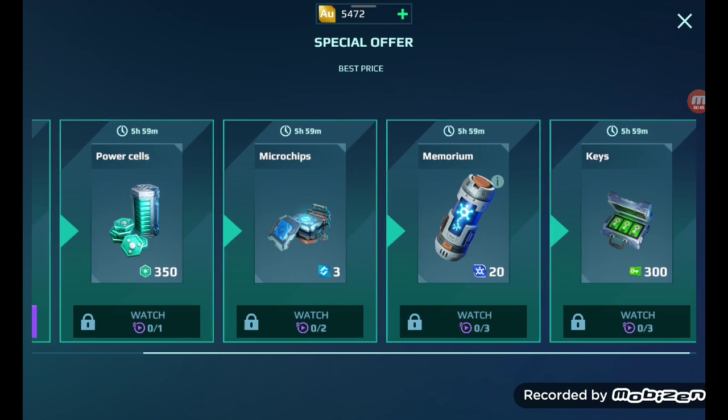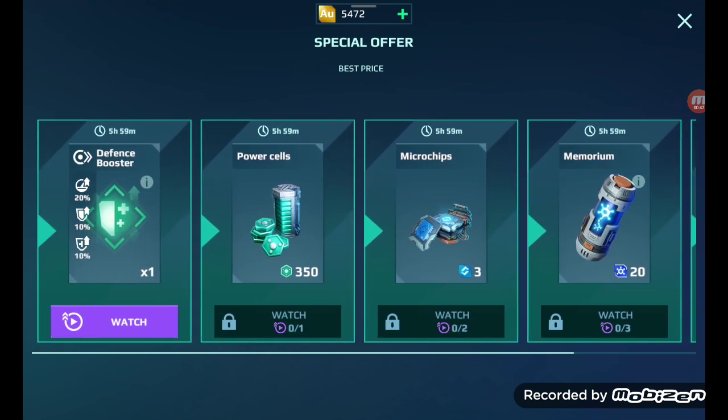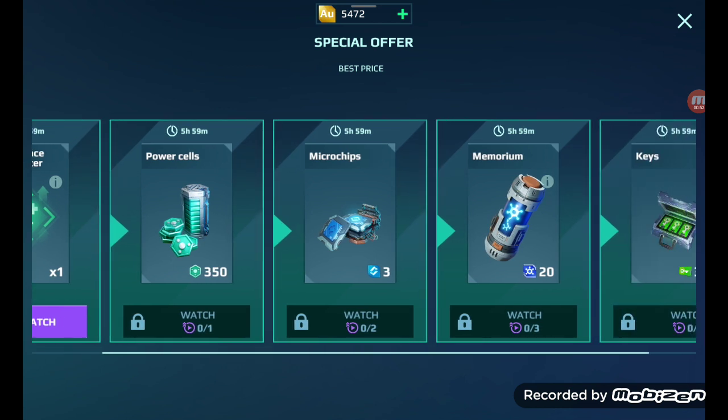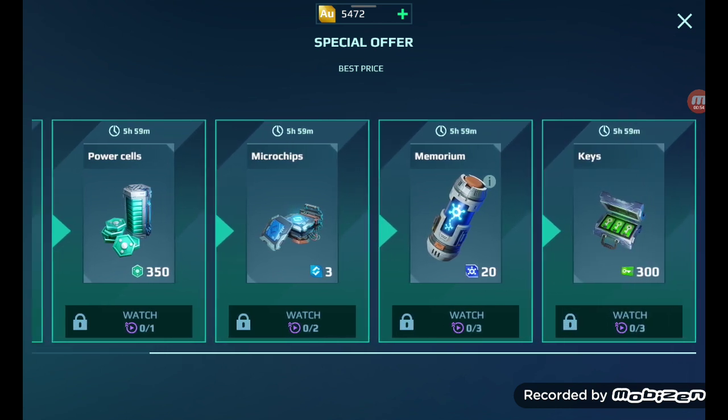Watch a bunch of ads just to end up getting: one ad for a free defense booster, one ad for 350 power cells, two ads for three microchips — utterly useless by the way — three more ads for 20 memoriams. And I've only watched three ads just to get three chances at the silver chest and 300 chances toward the bronze key, so getting 300 keys out of that.